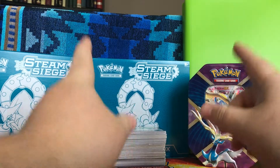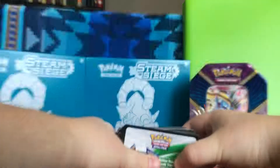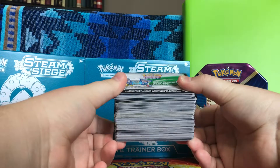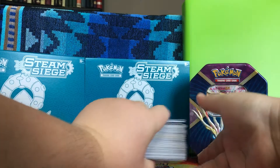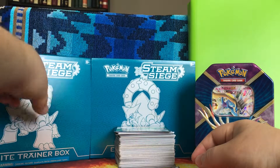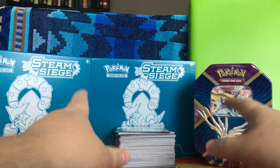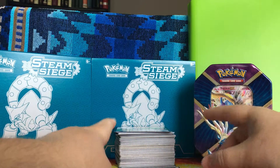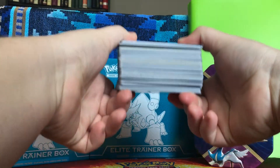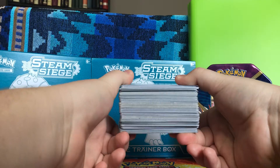Phoenix Drake here for another Pokemon card video and Pokemon code cards. As you can see I have a massive stack right here and yes, I'm going to be getting rid of all these by the end of the video — except, as you can see, there are two Volcanian Elite Trainer Boxes.